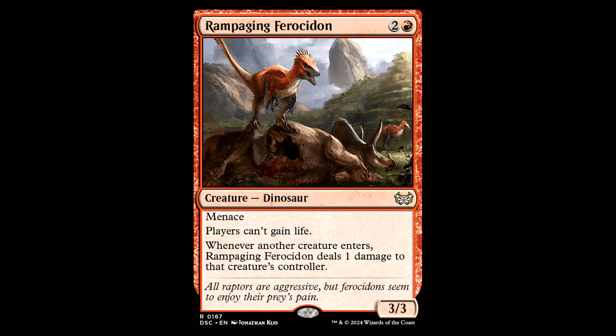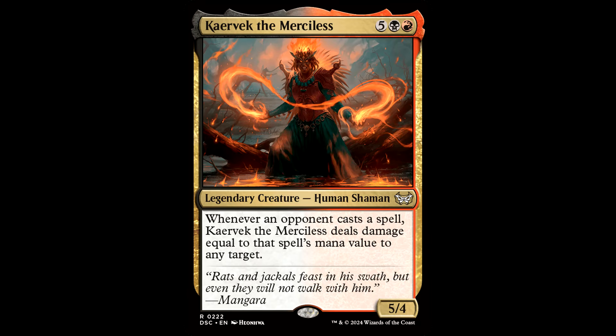Then we have Rampaging Pherosidon — 2 and a red, creature dinosaur, 3/3 with menace. Players can't gain life. Whenever another creature enters, Rampaging Pherosidon deals 1 damage to that creature's controller. This is symmetrical, so be careful. If you're in a creature-based deck, this can be really tough. Plus, you negate any incidental life gain you packed in your own deck. Use this guy with caution.